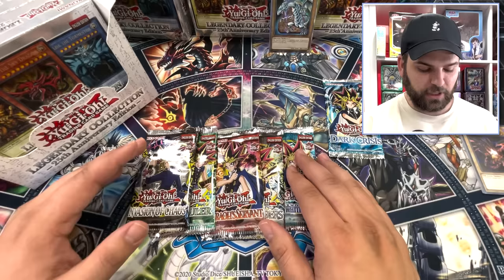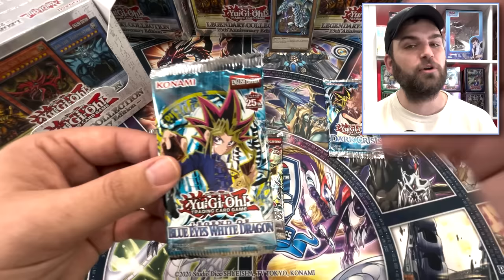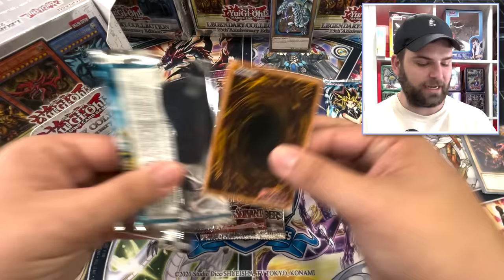We'll see what Konami decides to do in the future. A lot of sets coming forward are mostly Quarter Century Rares — are they going to stop printing them after this year ends and go back to Starlights? We'll find out. Let's jump right in — we're going to start with the Legend of Blue Eyes White Dragon. We're going for two foils out of just six packs here.